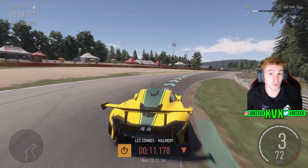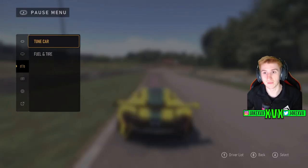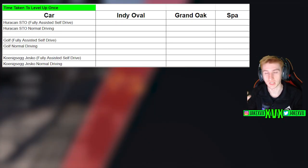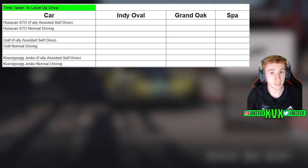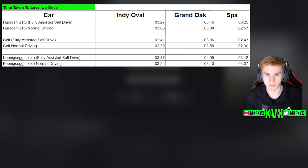There are even more tricks to consider. I did some testing to find out which tracks provide the most XP in the quickest time — which ones get you to level 50 the quickest. I tested three different cars across three different tracks, first with full assists and auto-driving, then driving myself with no assists. Here are the results.